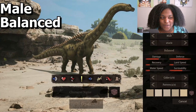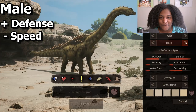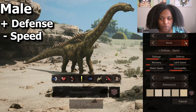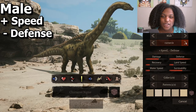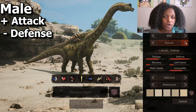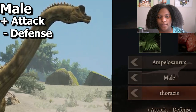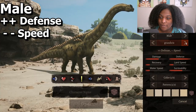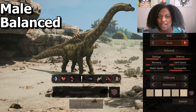First up we have our subspecies. This is the balanced subspecies male. We have our plus defense minus speed, which has a lot more spikes. We have our plus speed minus defense, which has a lot of smoother spikes. Our plus attack minus defense has a little bit longer spikes on the shoulders and a bigger forehead. Then our double defense, and then negative double speed — he's just a chunkier boy. Then back to balanced.